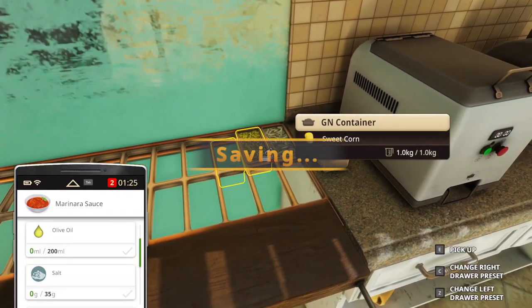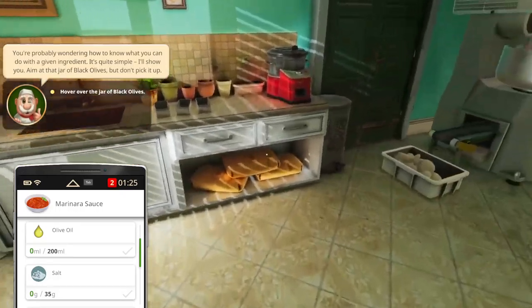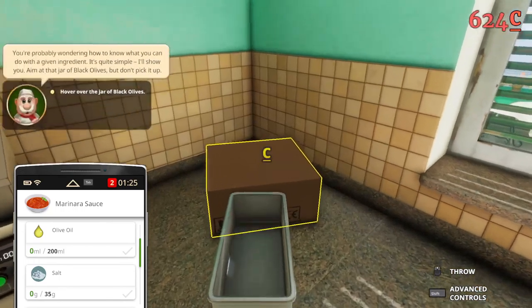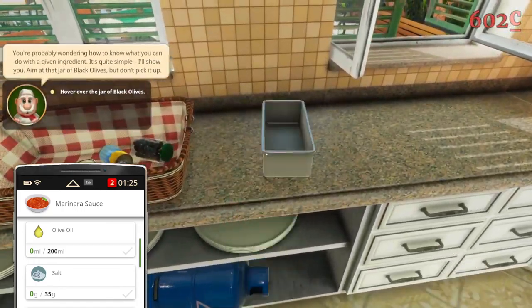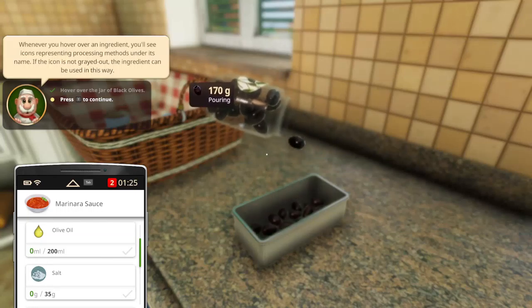Corn — it saves. And then black olives too. We're going to get another GN container and put this in here. It looks really cool like that, but it takes a long time.